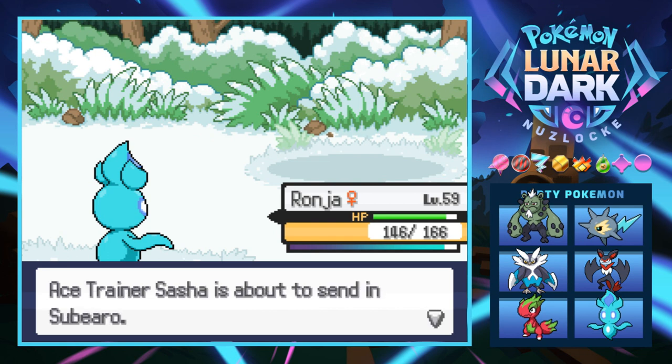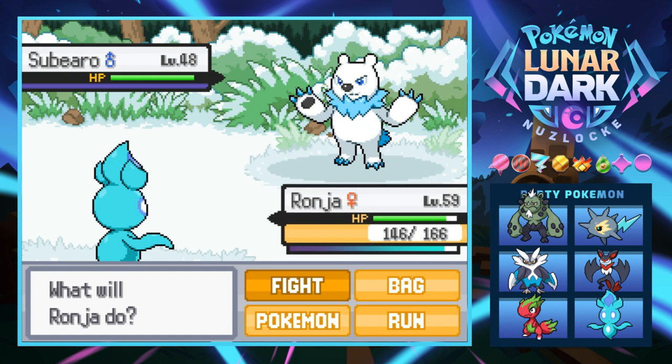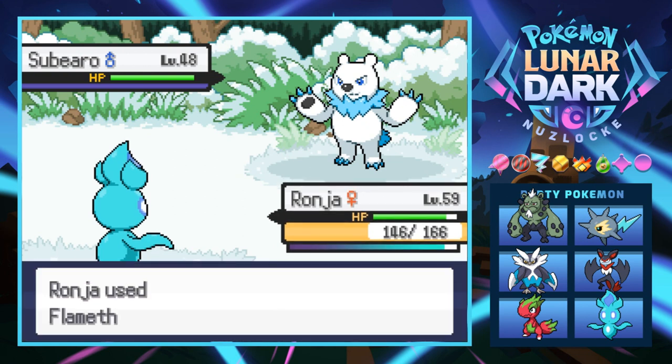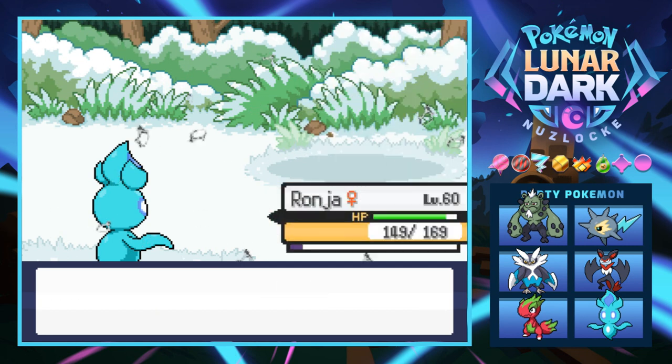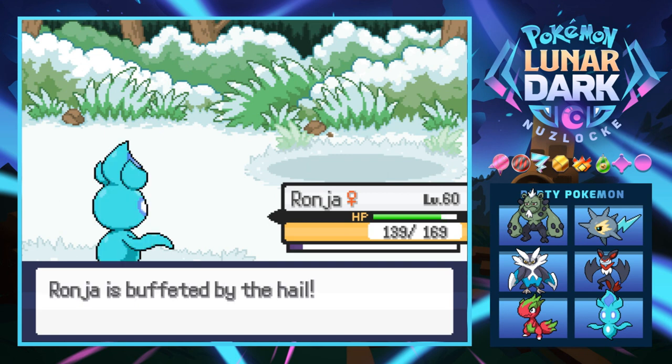I miss Marvin — I wonder what that boy's up to in Pokemon heaven. Next is a Sabero, so we'll go for a Flamethrower. We only have four left — gotta use these wisely if we get into a boss battle soon. But Ronja grows to level 60! And there's one more mon — what you got for me?